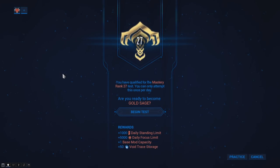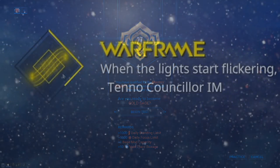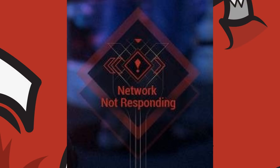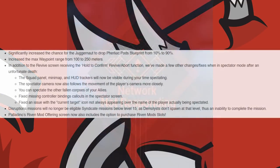Camera shake and color correction has been removed for other players in your squad when firing the Kuva Brahma. The Mastery Test UI screen shows more information. The Loading Screen's Tips section has been updated with new visuals. The Network Not Responding icon has also been updated. Juggernauts now have a 90% chance to drop the Furliac Pod Blueprint. The max waypoint range is also now 250m.